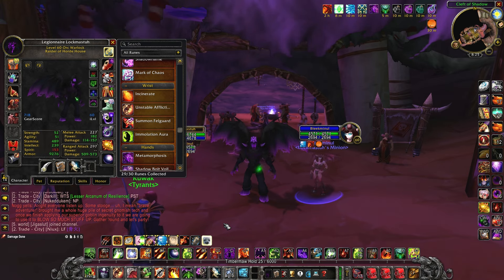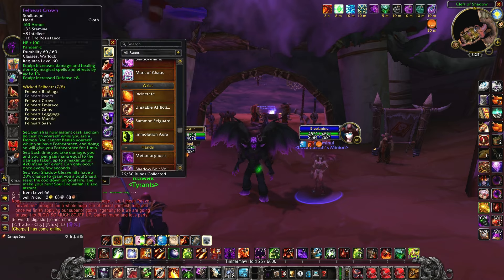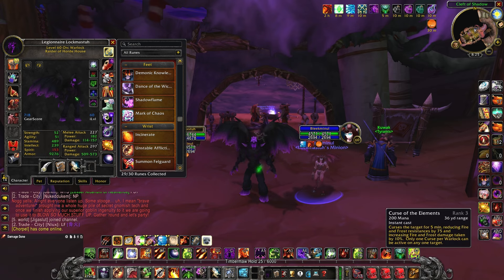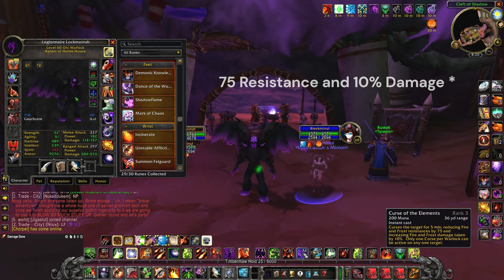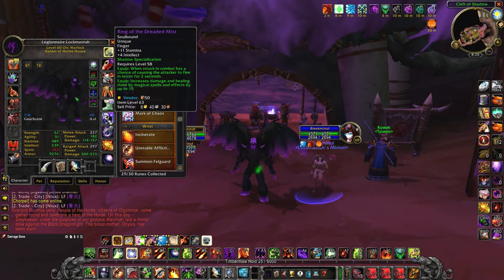Of course we have metamorphosis — we'll talk more about pros and cons in a moment. We've already discussed our crit synergy runes. Mark of chaos is pretty straightforward — it's an incredibly good rune. The tooltip says 4 percent but it actually acts like a curse of elements or curse of shadow, granting 75 percent resist reduction and 10 percent extra damage taken for all schools of magic. So cursing your target with curse of agony applies this major debuff.